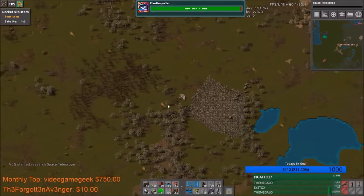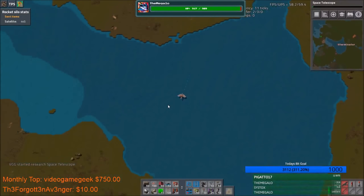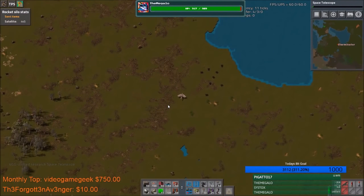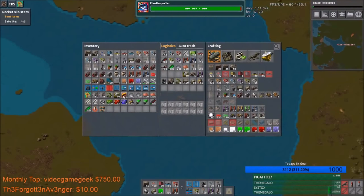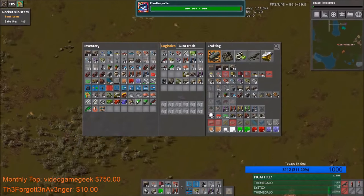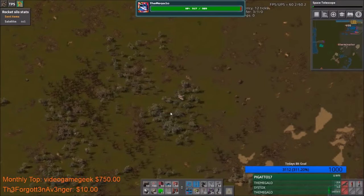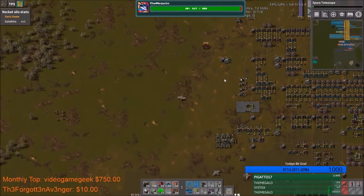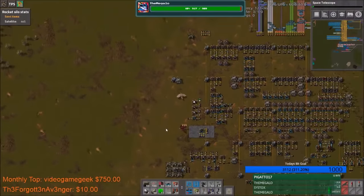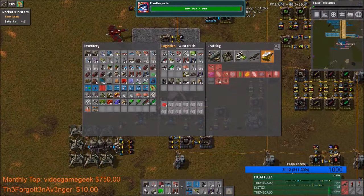We'll research that. How much does that cost? 20k I think — that's going to be a while. Note to self: I need a stone. There goes steel, bye bye. I don't really know what to do. Let's go — we've got that, good. Grab some of these guys, grab some of the machines and get rid of some of this crap.